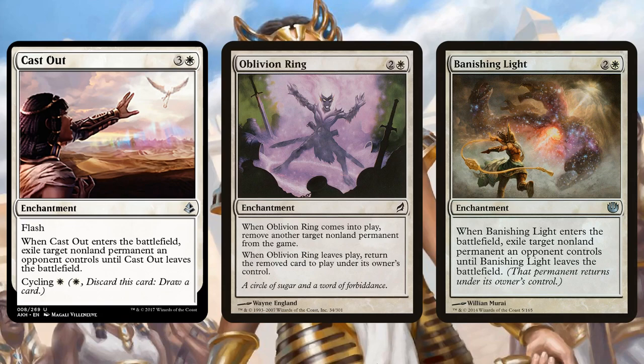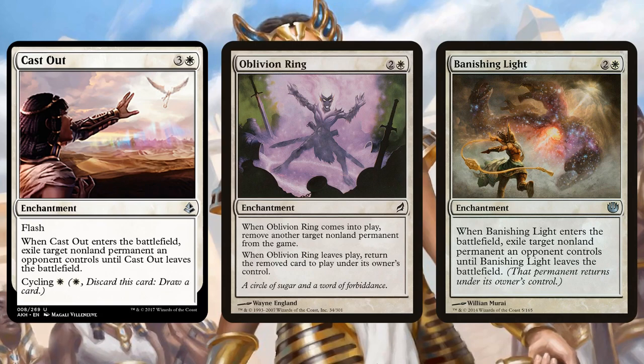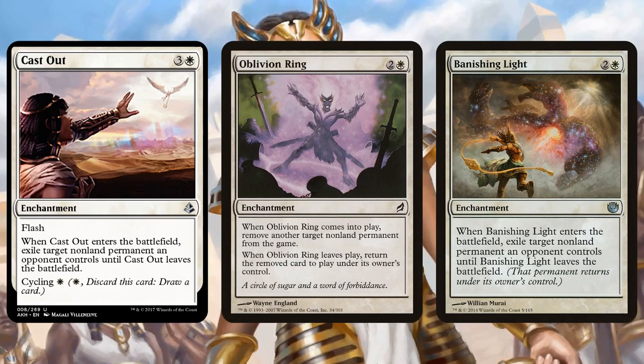Speaking of Cryptic, if you're desperate, you could Cryptic, draw a card, bounce Cast Out, cycle Cast Out — turning your Cryptic into a draw two. The cycling value!